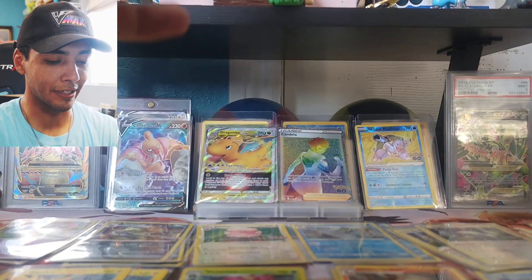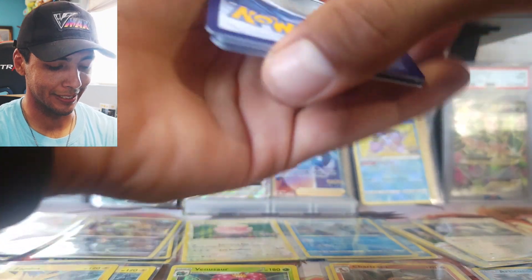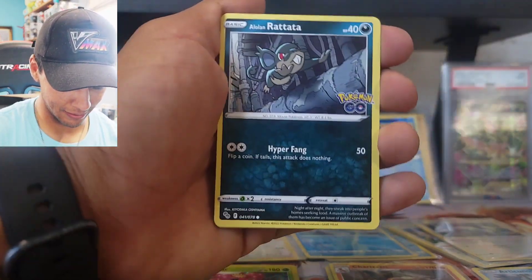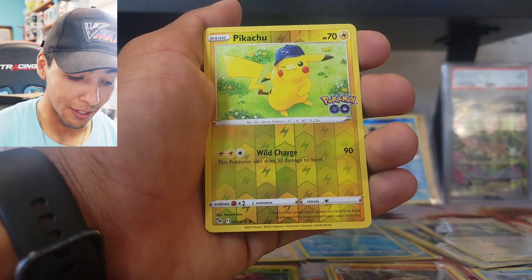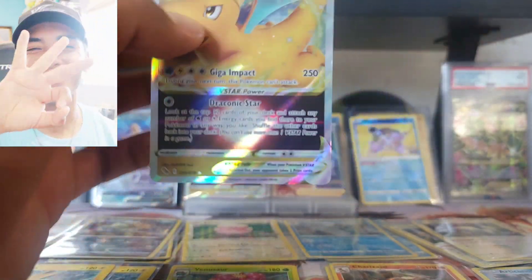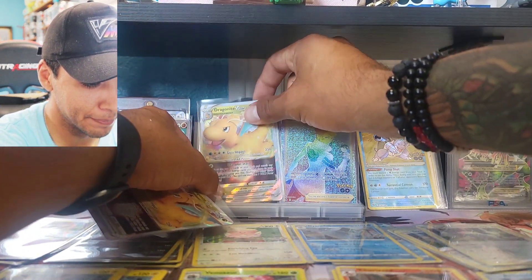I almost skipped this one — Onix, reverse holo Wimpod, and a holo Charizard — really sick art, flying through the city. I witnessed my friend get that beautiful Mewtwo alternate art on his Instagram live and nobody was expecting it. Hopefully we get it in this video. Next pack: Lunatone, Pupitar, Alolan Rattata, Larvitar, Spinorak — grabbing two Pikachus, one wearing a hat, really cute — and another Dragonite V-Star! Three V-Stars!